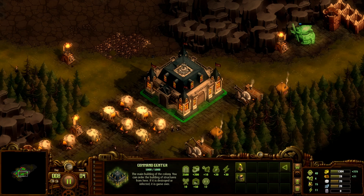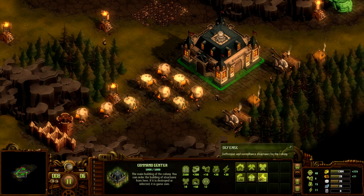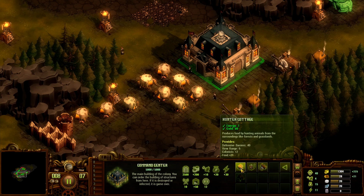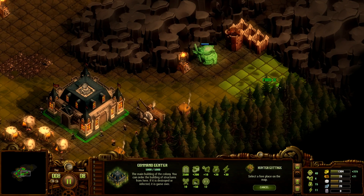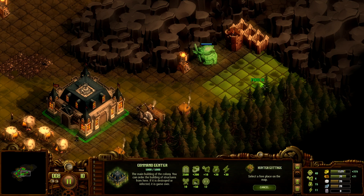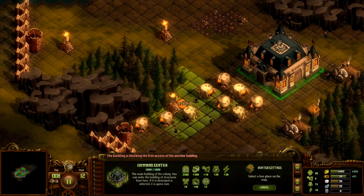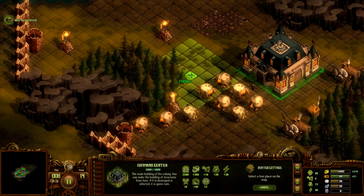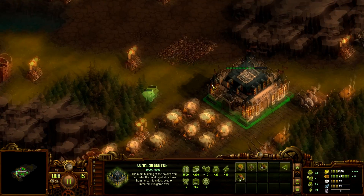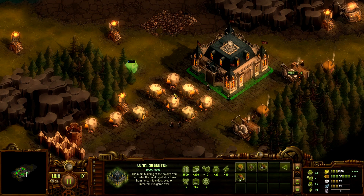Our food production is at 15, but we're going to need to upgrade these houses which will take a bit of food. Let's get a hunter's cottage — we can get one here for 15 food. Is there a hunter's cottage over here? We'll put one here, that's another 15 food.